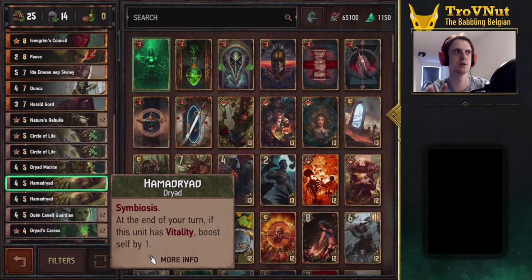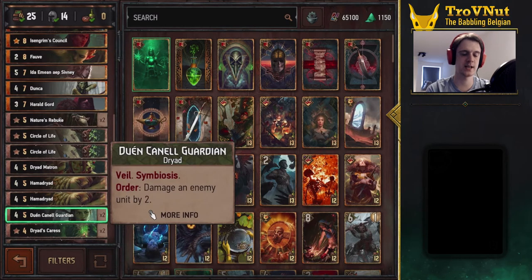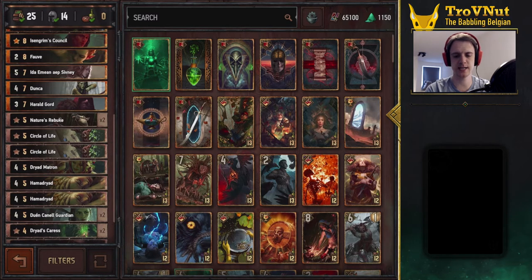Previously Hammered Dryads were vulnerable because four power meant you had to preemptively apply Vitality or boost them in hand, but now you can use your leader ability to boost them immediately by two points, bringing them to six by default. That makes them a lot more survivable — the main threats are six-point damage like Giga Scorpion Decoction or the Parasite card from Monsters, or assassination if she's alone on the board. The Dwen Canal Guardians got a bit of a nerf — the two damage is no longer immediate on deploy but is now an Order ability.